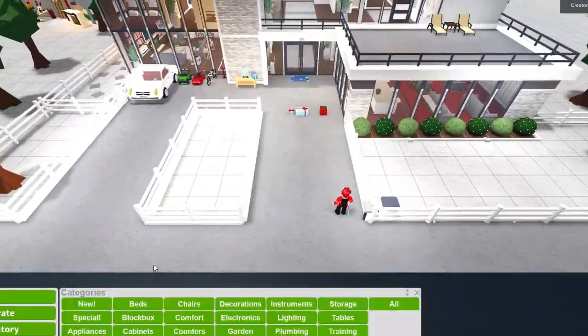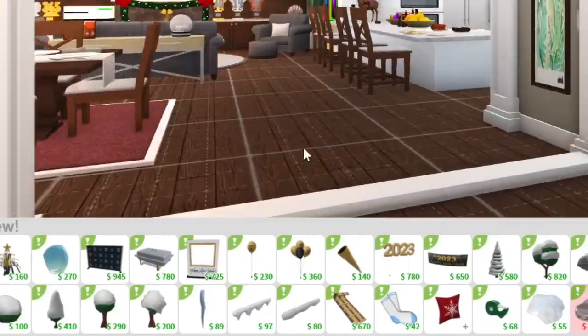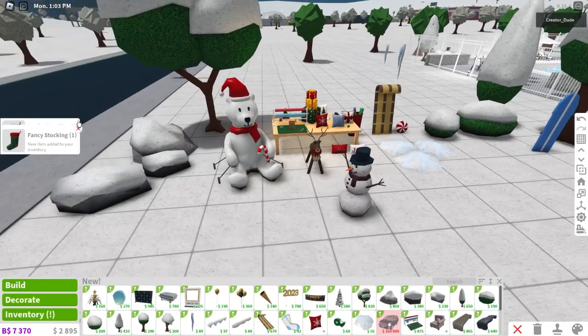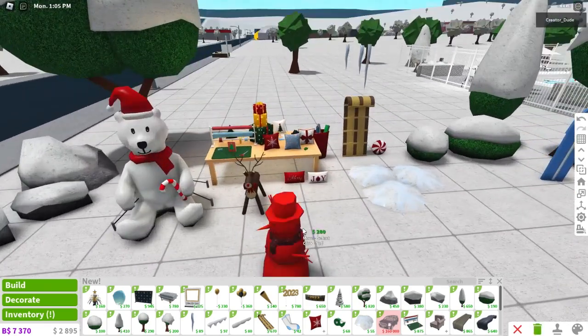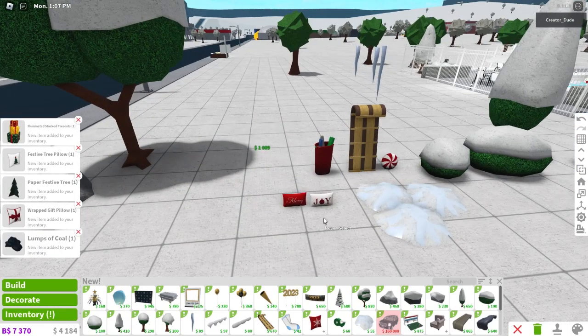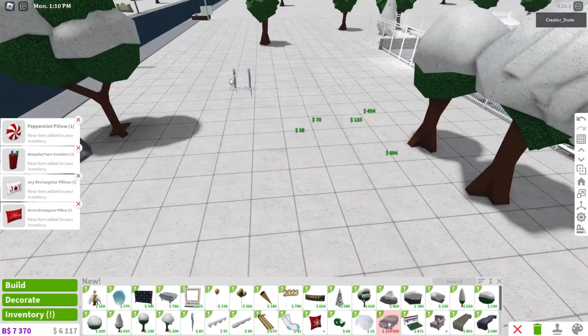First things first, let's go into build mode and see if there's anything new. There actually is a whole lot of stuff! You can delete your christmas items now, but the snowy items are still available during winter so you might want to save those.